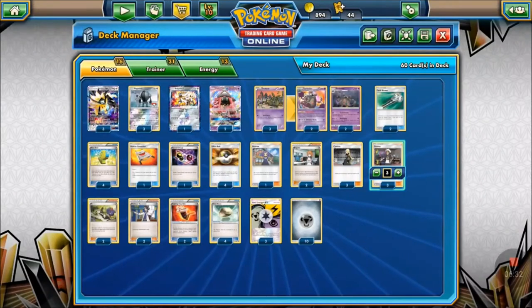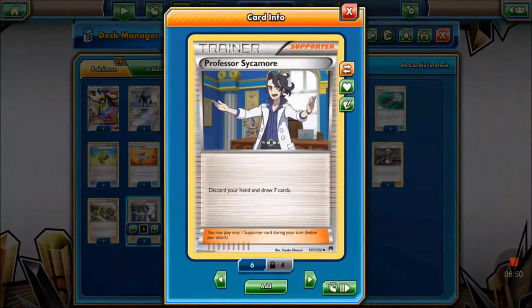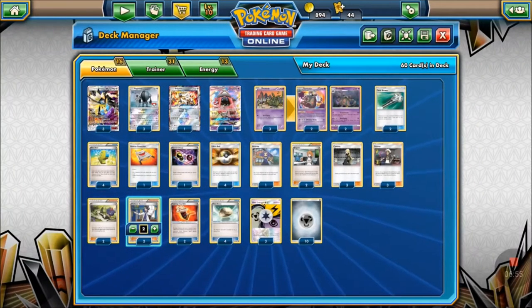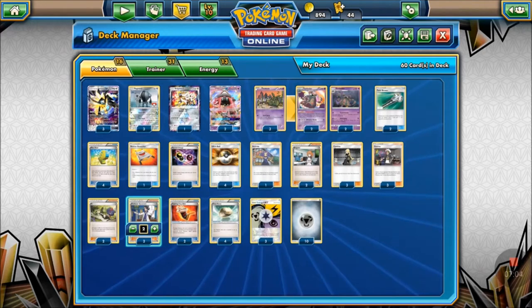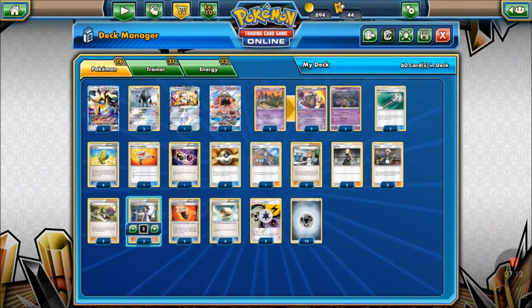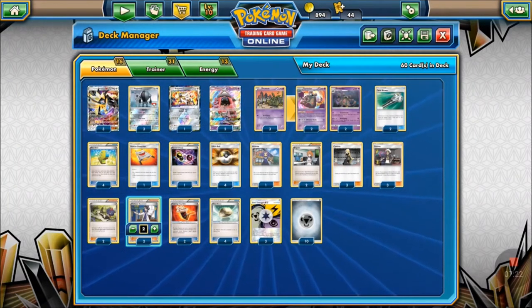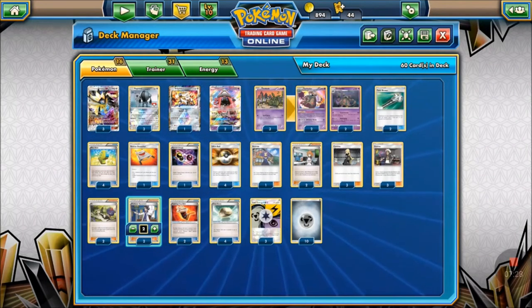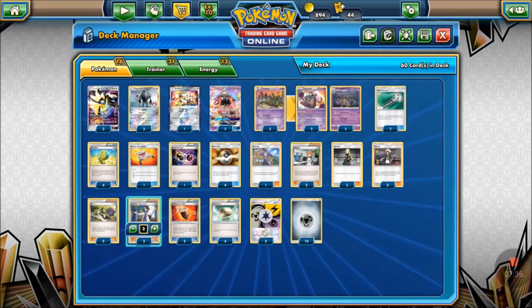Three Guzma to get out of sticky situations or pull up something on your opponent's bench they're trying to power up. Two N and two Sycamore as additional draw supporters. We're running more Cynthia primarily because this deck doesn't have a draw engine like Oranguru, and we don't want to be stuck late game — especially if Garbodor is active with a tool, locking abilities. If you draw into Lele and try to use Wonder Tag you can't, and then you get stuck.